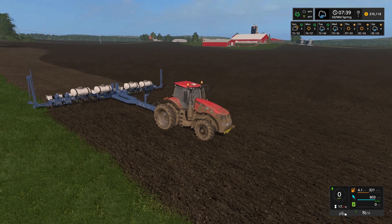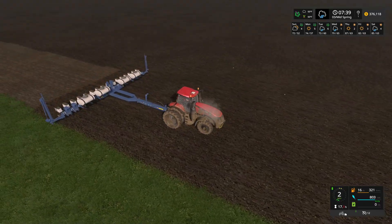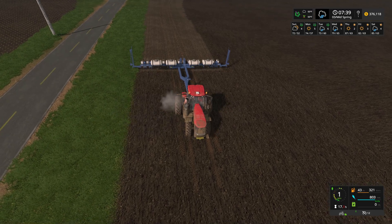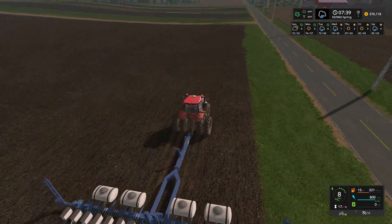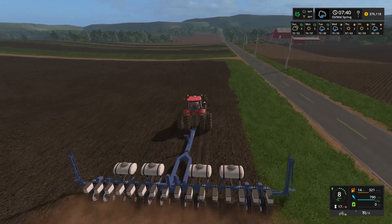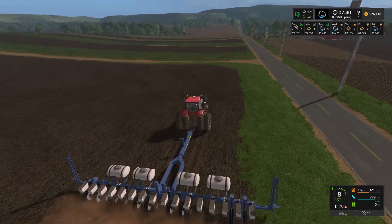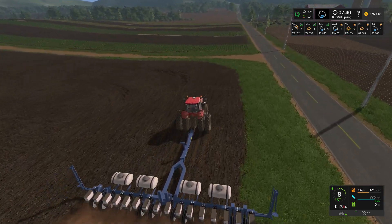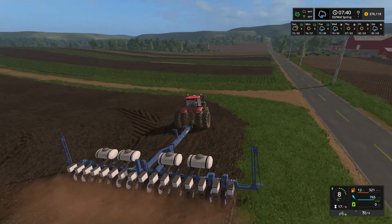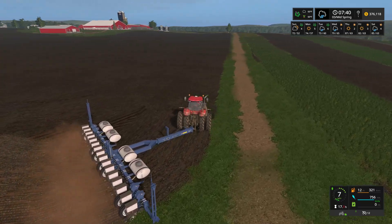We got a lot of manure to haul but anyway we're gonna get back to planting some corn. We keep doing a lot of talking. I should have muted myself when I did that. I'm done doing the machine rundown. How many fields do you have? About 7,200 acres right down the road. How fast does it go? 31 — I'm going 35 down a hill right now.